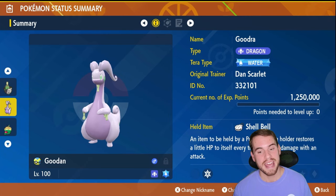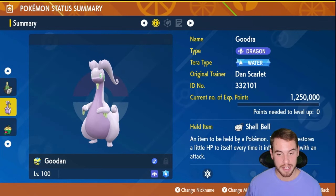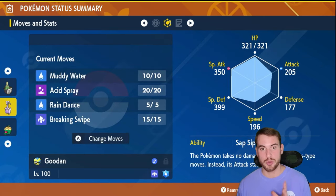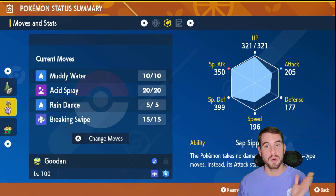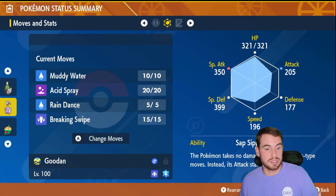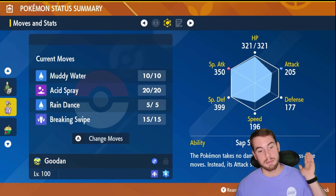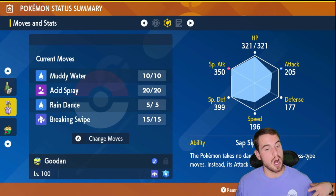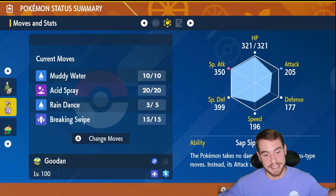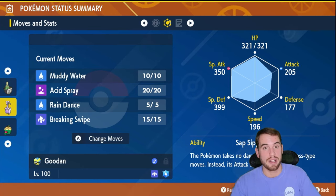Goodra is a Tera Raid staple, and it can really make use of that ability Sap Sipper while being Tera Water — that's why we're picking Goodra. It also has an incredible moveset: Acid Spray to weaken Torterra, which is already more susceptible to special attacks, so that boosts not only our attacks with Muddy Water but also for all our allies. We can negate some of Torterra's damage with Breaking Swipe, power up Water Pokemon further with Rain Dance, and Muddy Water has a chance to lower accuracy. I think it's going to deal a lot of damage as long as it can survive the early game with Breaking Swipes.